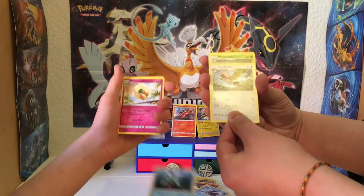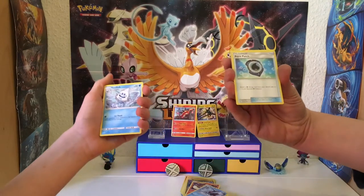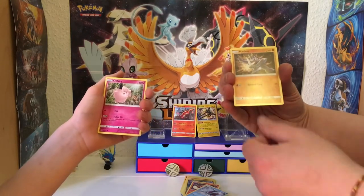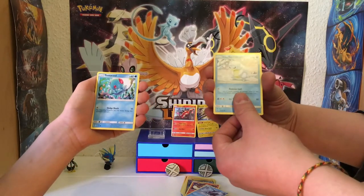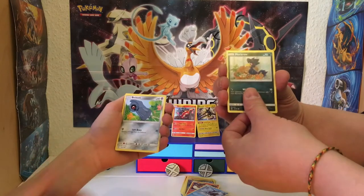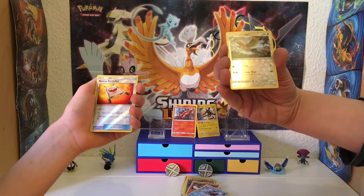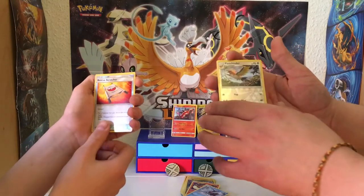I got the Fletchinder, I got the Marill. Weepinbell. Wimpod, Wimpod. Aqua Patch, Vanillish. Chansey, Barboach. Machop, Clefairy. Alolan Sandshrew. Tentacool. I got the Murkrow. Beldrum. Helioptile, Helioptile — me too! Helioptile times two.